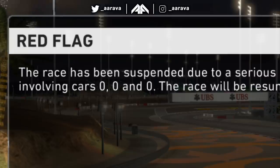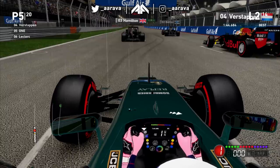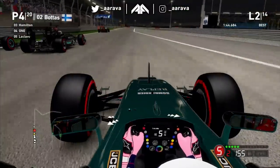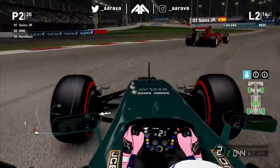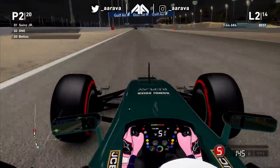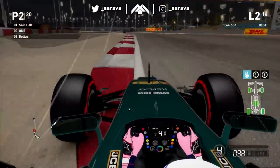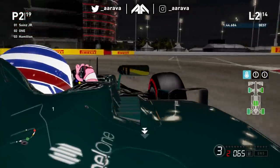Red flag again! Serious incident lap two involving car zero-zero and zero again. Now on the third restart - and it's raining! It's raining at the Bahrain Grand Prix and we've all got slicks on. What is going on? Ferrari's Leclerc is wide, Sainz is leading this race, and we're all on dry tires in full wet conditions. They take extreme new weather to the max here in F1 2021.